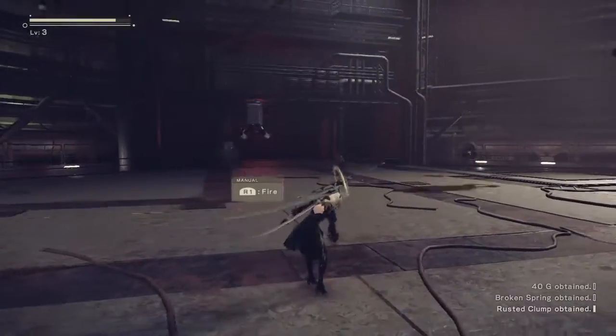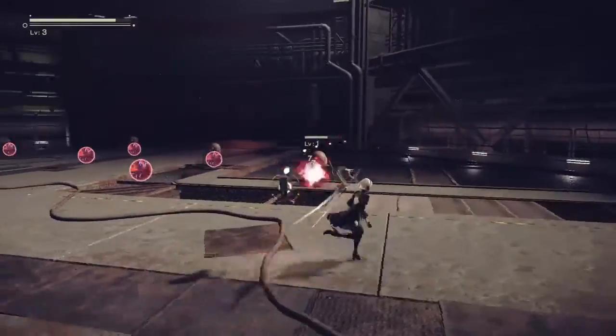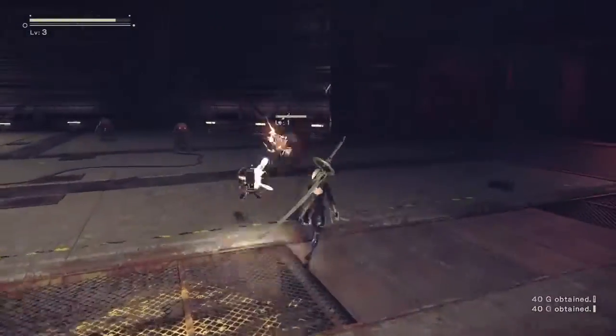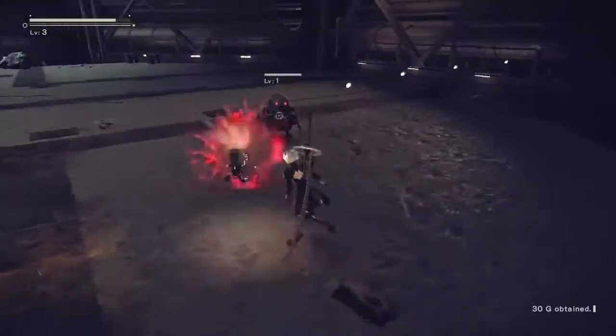This demo has been out for quite a while but I never got around to it. R1 fires — oh, a little helper is gonna shoot! Seems like L1 is gonna do something but I can't use it yet. May not be available in the demo, I just can't use it right now.